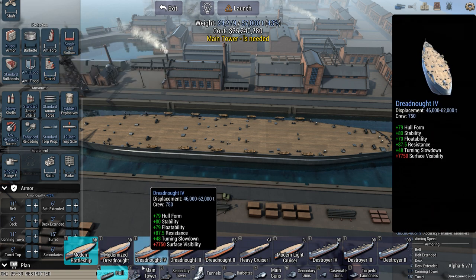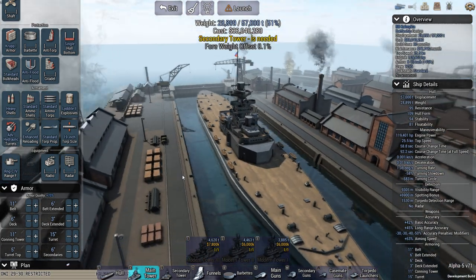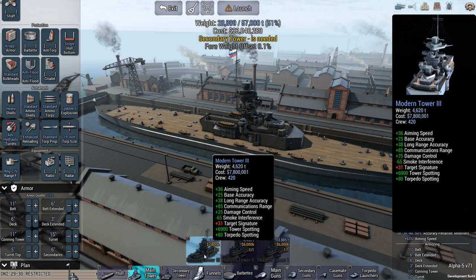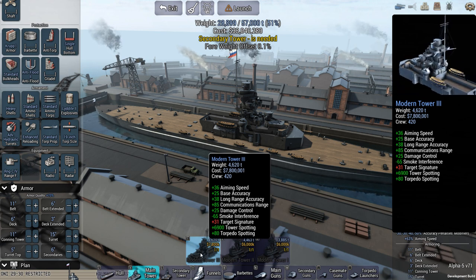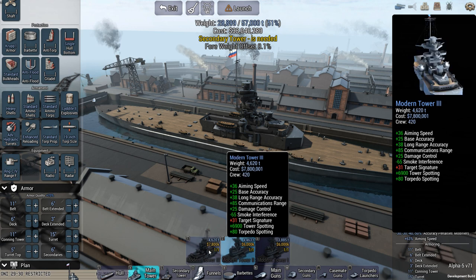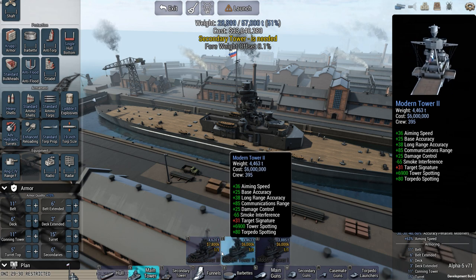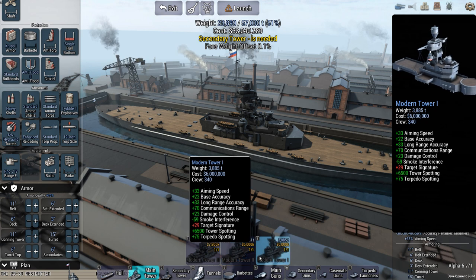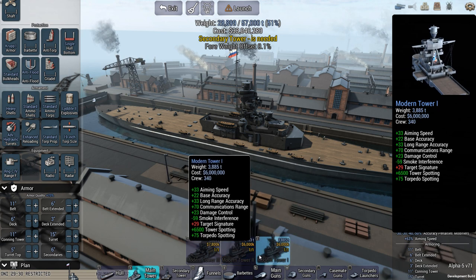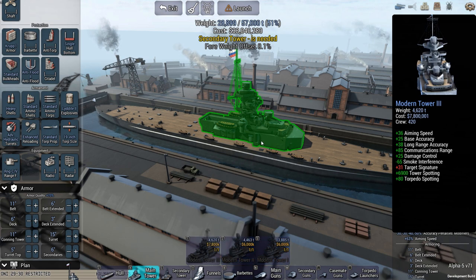Modern tower. Do I really need this though? This is long-range accuracy again. Aiming speed is quite high. It doesn't leave too much room to go for modern tower two, because that's also a high aiming speed. Base accuracy is the same. This one gets 38 long-range accuracy. These are exactly the same. If they're exactly the same it doesn't really matter — I'm basically comparing modern tower one to two. A bit more aiming speed, a bit more base accuracy. Let's go for modern tower two.